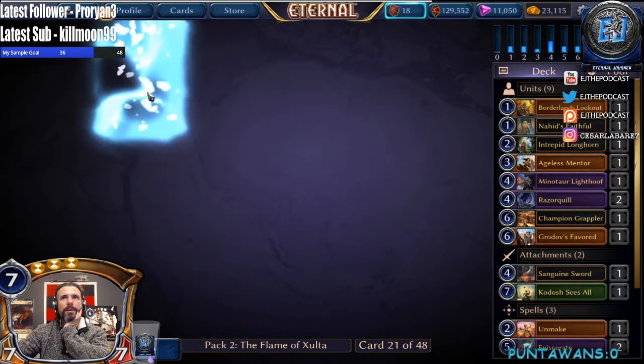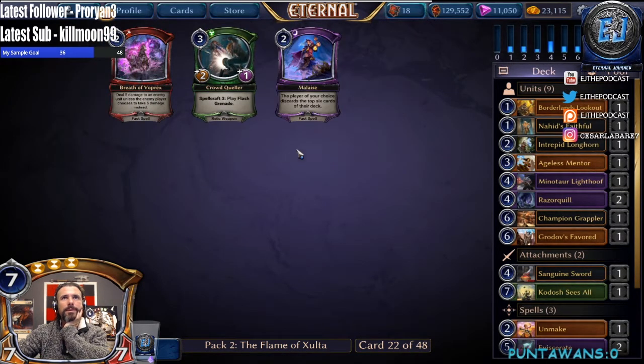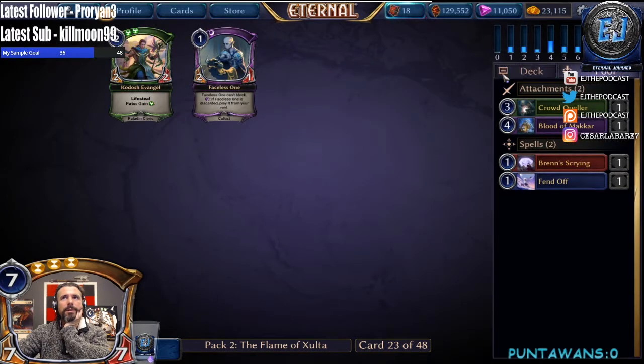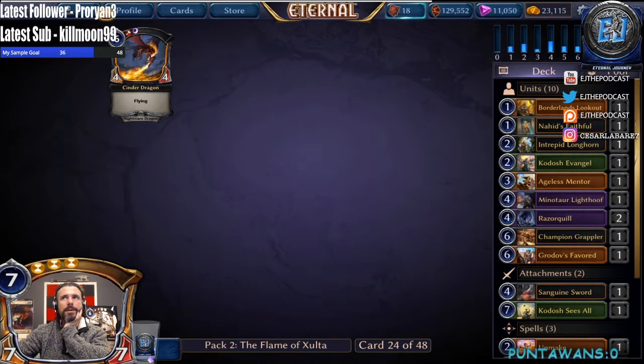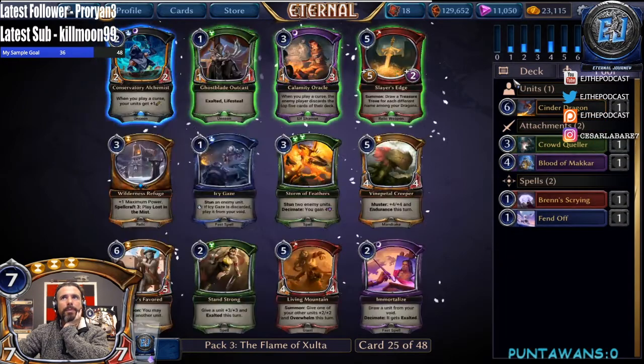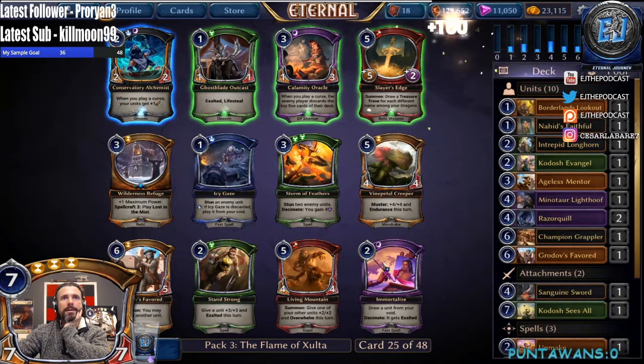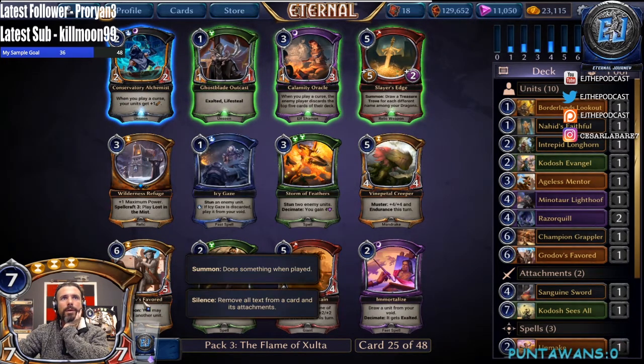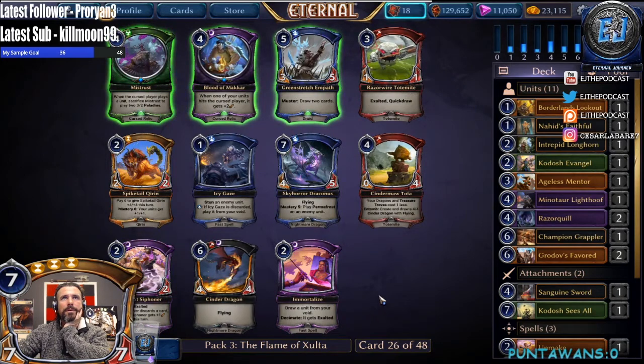Unmake seems okay, I don't mind having one of those. Proud Queller can go on the board. Kodash Evangel and Cinder Dragon — all right, hopefully we get past the same kind of pack. Grudas Favored over Immortalize, yes. Another Blood of Makar, another Immortalize, Spiketail Kiren.